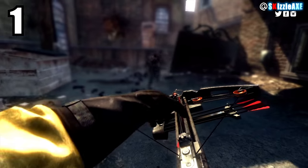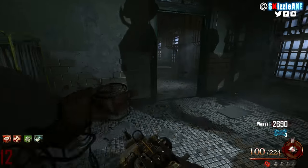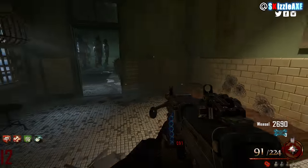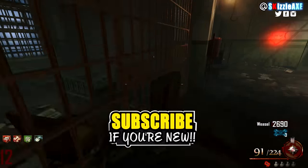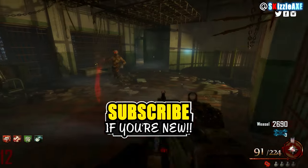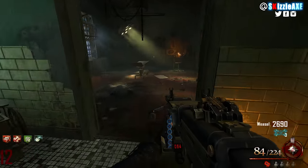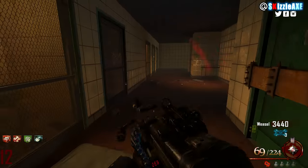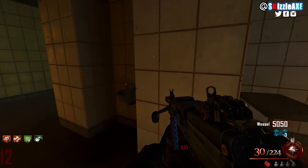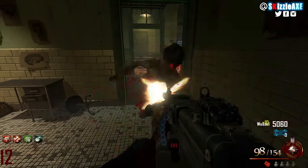Coming in at our number 1 spot, we're talking about Mob of the Dead — the infirmary room. This area is tighter than the bum hole. If you go there, good luck. If you have the Vitriolic Withering and Monkey Bombs you may be safe, but this is definitely the worst mystery box location ever in the history of Call of Duty Zombies. Check out some other videos on screen, subscribe if you're new, smash a like if you enjoyed, and enter the giveaway — link in the description.